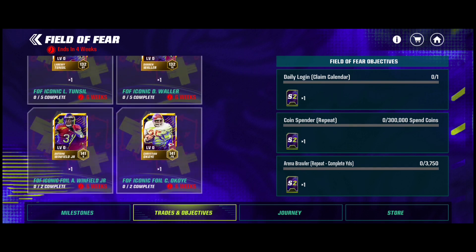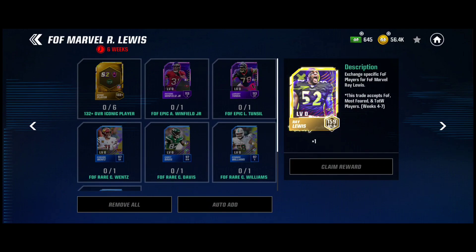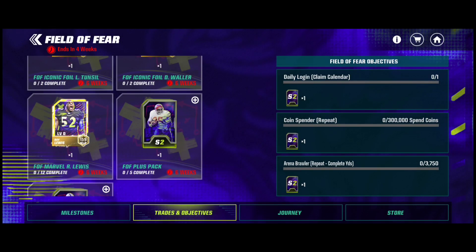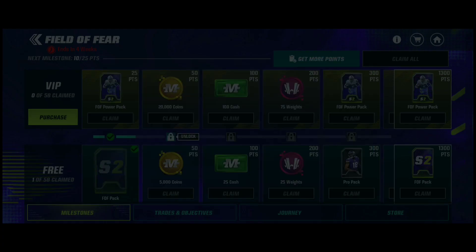So we go to Ray Lewis — he's 159 overall. He does need four rares, two epics, and then six 132 overall Iconic players of any sort from Season 2 Team of the Week or whatever else qualifies. That is kind of annoying in a way. But yeah, I can claim this Field of Fear pack — I'll take that.